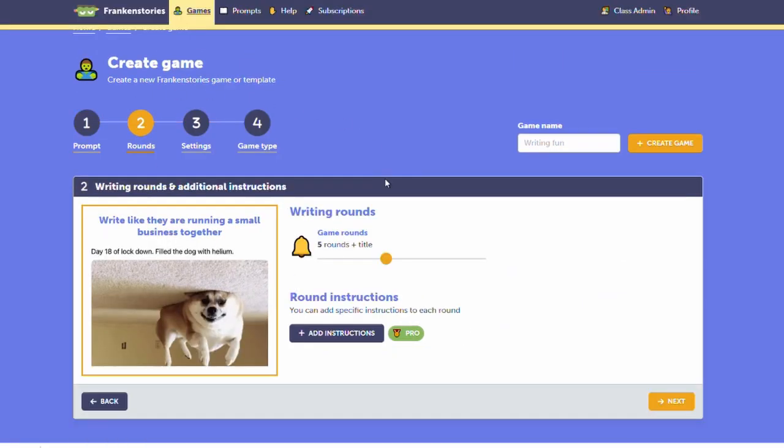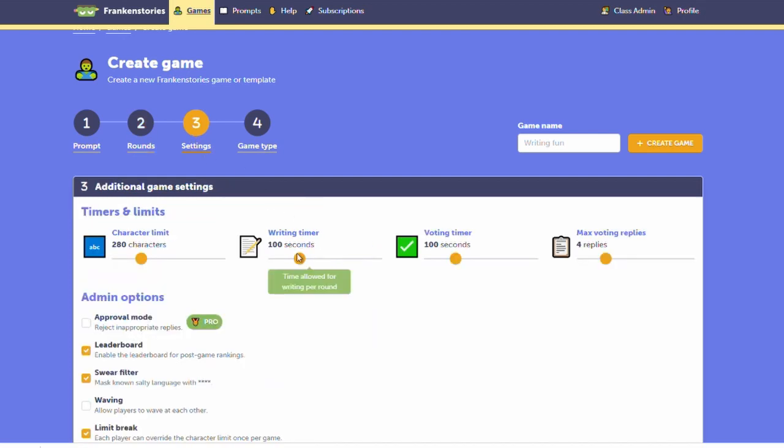Now we want to have a quick game so I'll reduce the rounds down to three here. I could also adjust the writing and voting time if I wanted to. I'm also gonna put approval mode on to show you what that looks like.